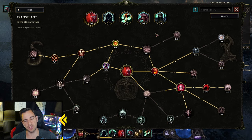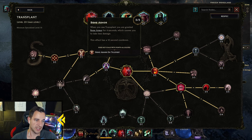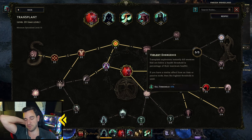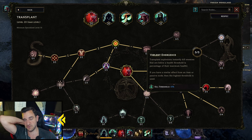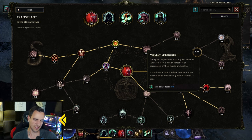The last skill is Transplant, which is also the same as always. You go up for the Bone Armor damage, and over here for the Kill Threshold at 15% — so whenever an enemy is under 15% health, you just Transplant on his face and he's dead. Really very simple.